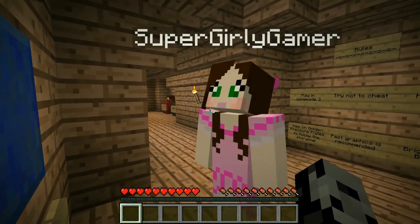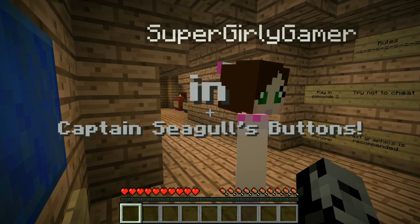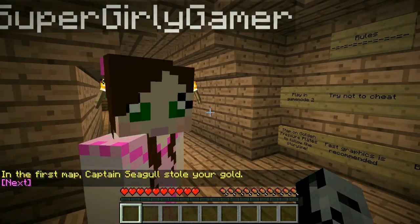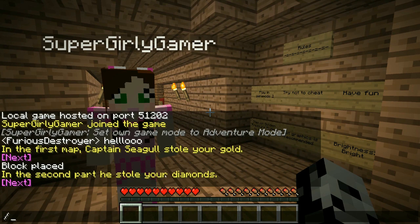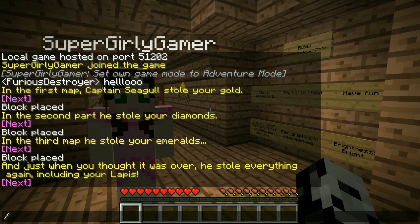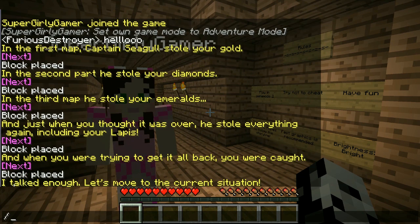Previously in Captain Seagull's buttons: in the first map Captain Seagull stole your gold. In the second part he stole your diamonds - he's such a thief. In the third map he stole your emeralds. And just when you thought it was over, he stole everything again including your lapis.